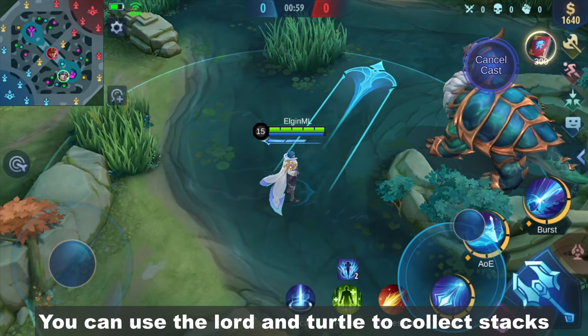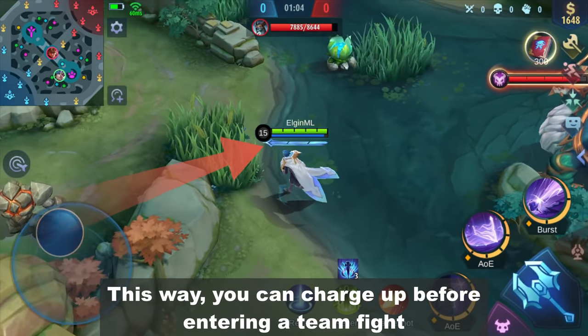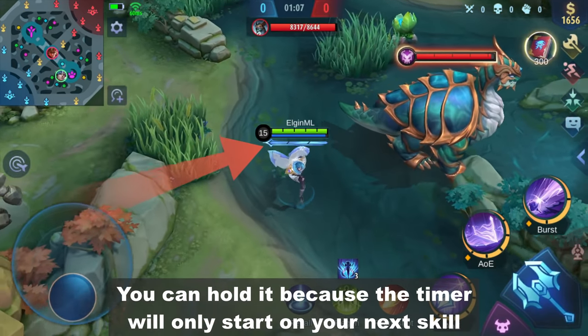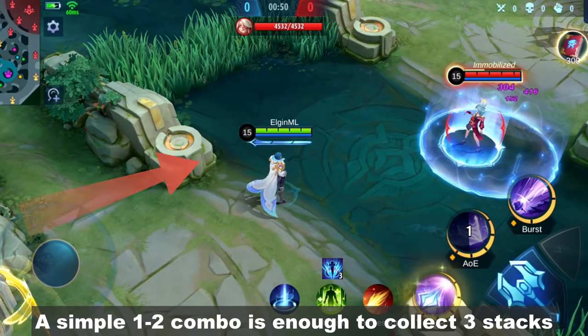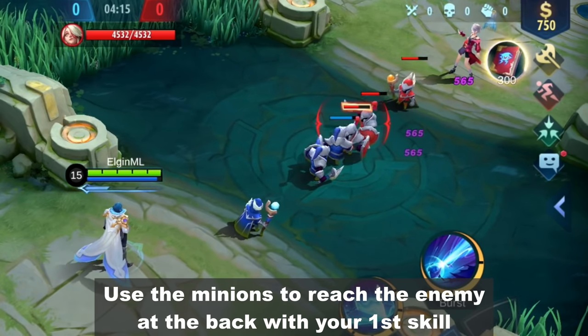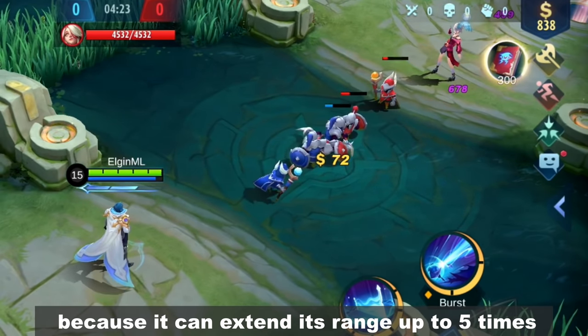You can use the Lord and Turtle to collect stacks. This way, you can charge up before entering a teamfight. You can hold it because the timer will only start on your next skill. Jungle and minions do not give stacks. A simple 1-2 combo is enough to collect 3 stacks. Use minions to reach the enemy at the back with your first skill because it can extend its range up to 5 times.